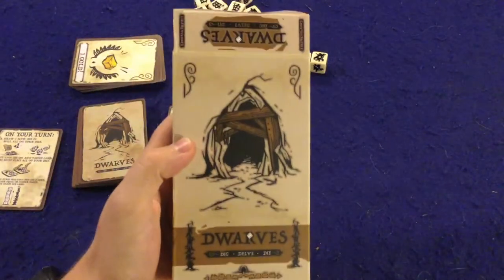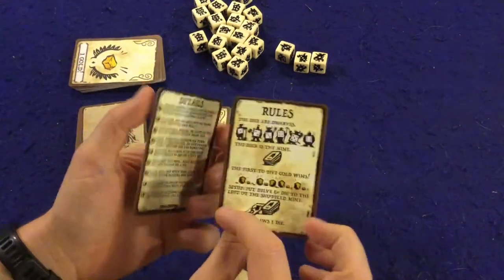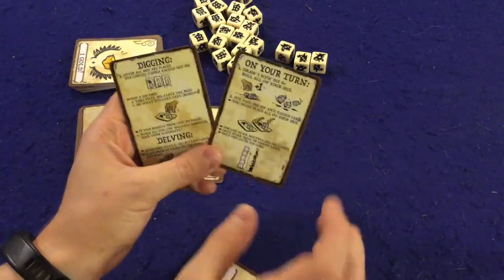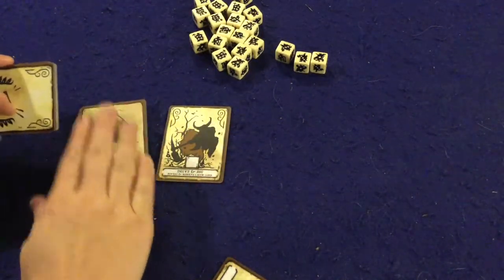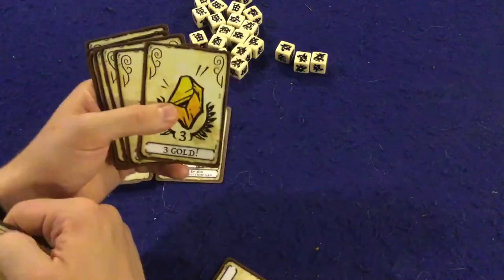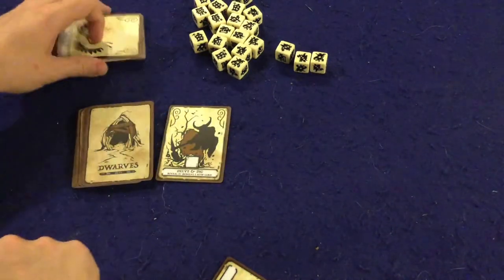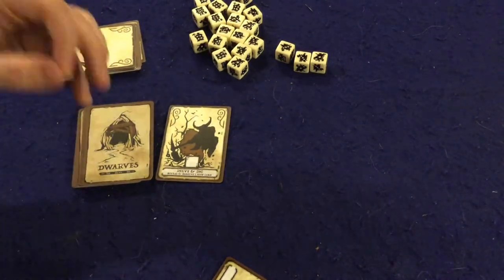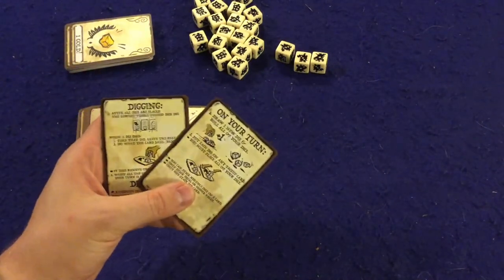Inside Dwarves Dig Delve Die you get two rule cards, and they leave a lot to be desired. There will be questions about what happens with ties and various other things. The biggest question is whether or not the gold is supposed to be shuffled into the deck. If you shuffle the gold in, there's potential for players to just get three gold, which is incredibly swingy since you only need five gold to win. Also, cards that say 'gain a gold' don't clarify how you do that if there's no gold pile, versus cards that specifically say 'steal a gold' — that really should have been covered in the rule cards.